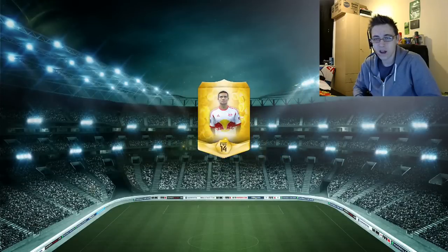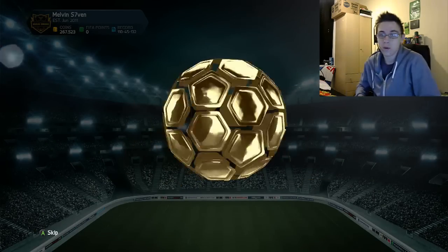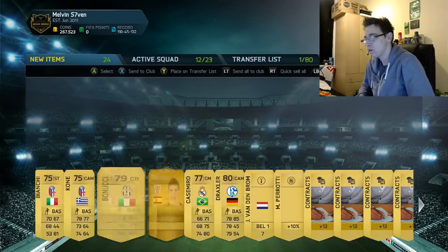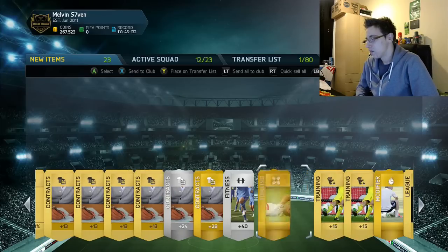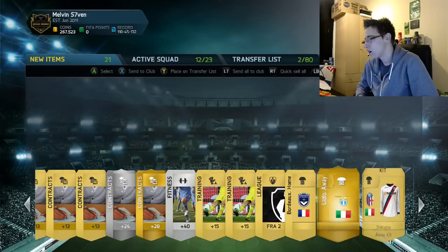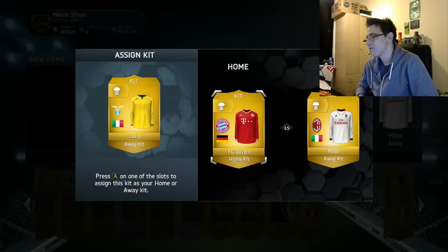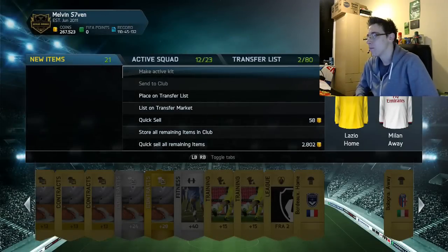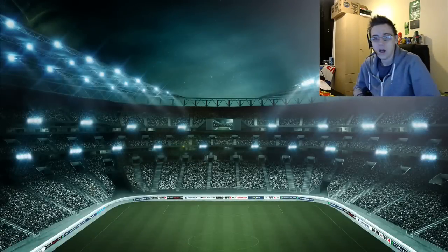They had just over five hours left — they were released about four hours ago so it was a 10 hour window. Pack one gives us absolutely nothing; we get Mutian as our only rare player. We take the two healing cards, there's a CM too, not sure what that sells for. There's a nice kit I'll use. I'll discard the other one — that was rubbish. Moving on to pack two.